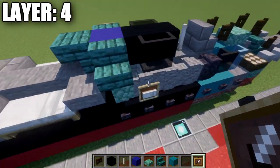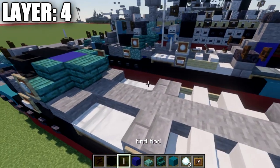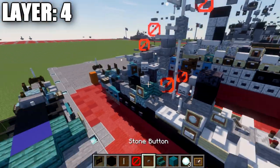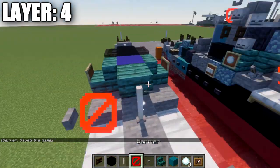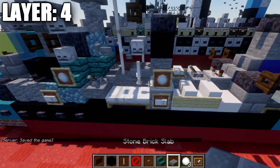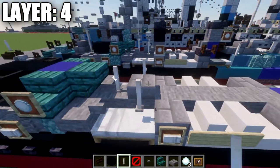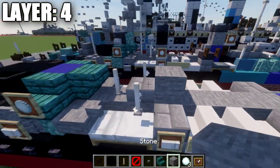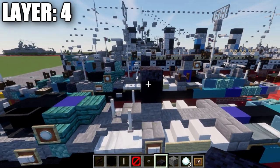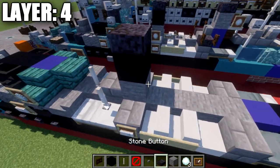Coming off the faces of the stairs, we're going to place down an item frame, and in that item frame we want to place down a snowball, like so. After that, we're going to place down another end rod in this spot, and follow this up by placing down a barrier block, then a stone button on the side — same thing over here. After we have that done, we want to place down a stone brick slab in the center, followed by an end rod to both sides. We're going to place down another stone block in the center, a black concrete block, and then a polished black stone slab on top of it.